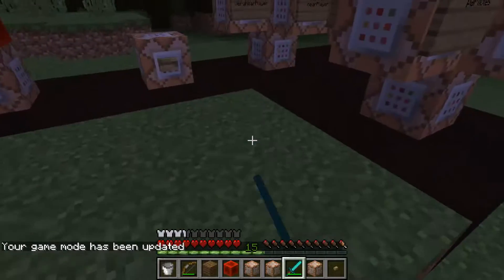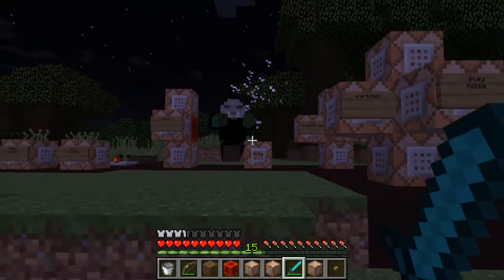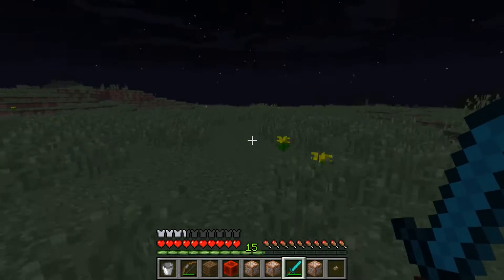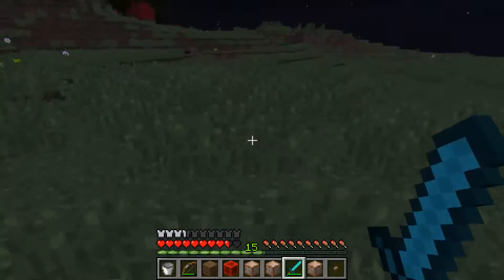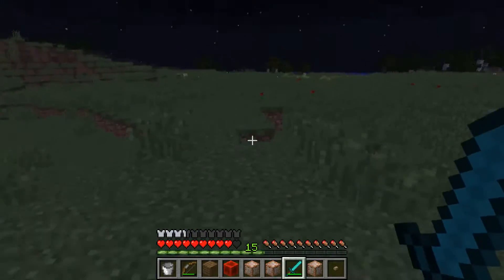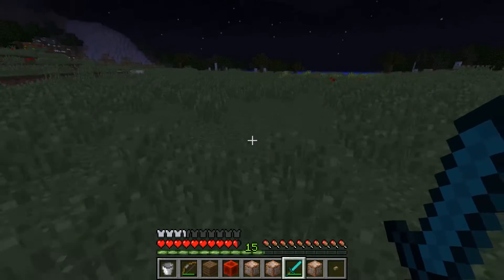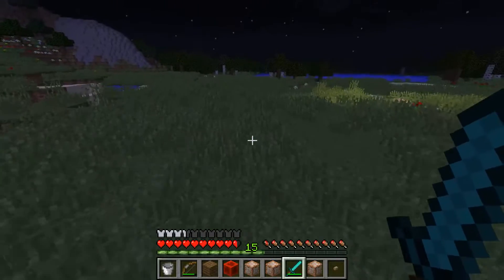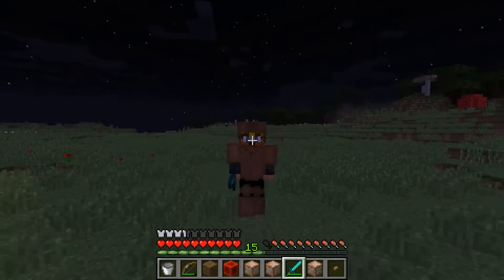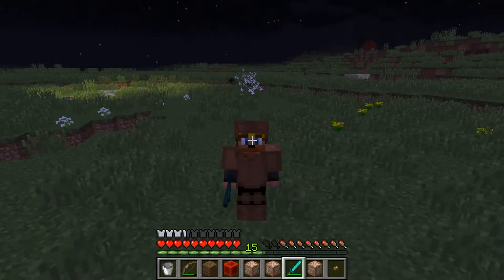What I've built here all adds up to this. This is a vampire — he moves very fast, he is quite frightening. He deals one and a half hearts of damage. And if you run far enough away from him, you will see he turns into a bat.